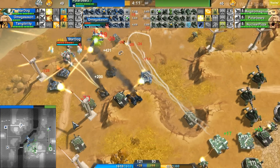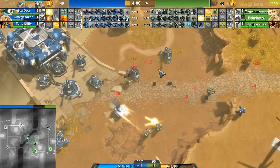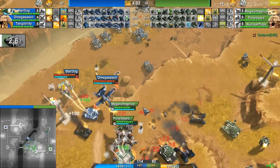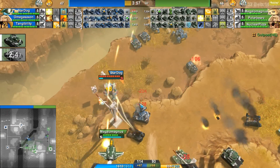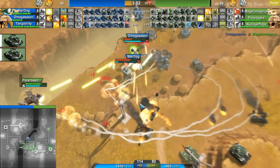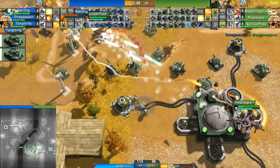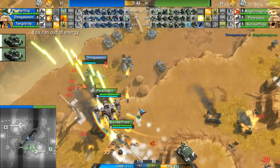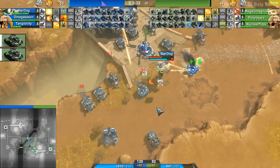This clump is very, very effective right now for Green team to use. Stardog is healing up what he can — gets EMP'd by Megalomagnus, but will probably not get finished off here, especially with Omega Saxon. The Megasaxon does finish off Megalomagnus and is almost finishing off Polar Bears there. Tangibility did a really good job. They are continually leapfrogging up here — it's really crazy how they've been able to hold this extremely well. I do attribute it to the use of the turtles and the use of the jammer — it's really a good combination.